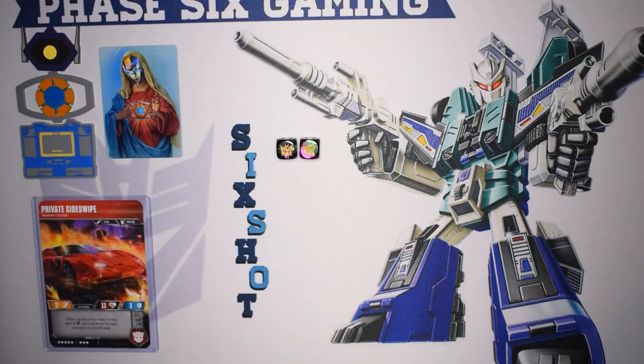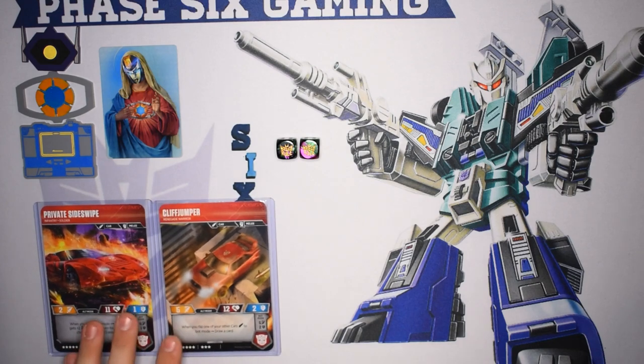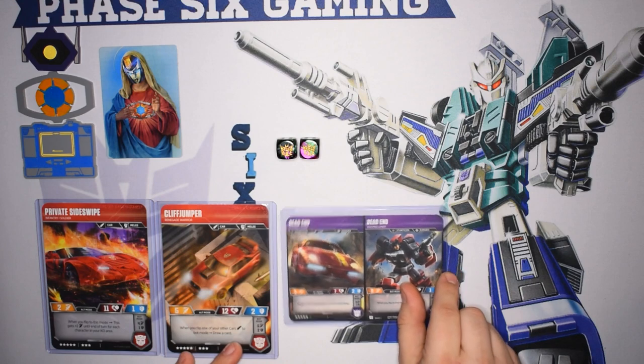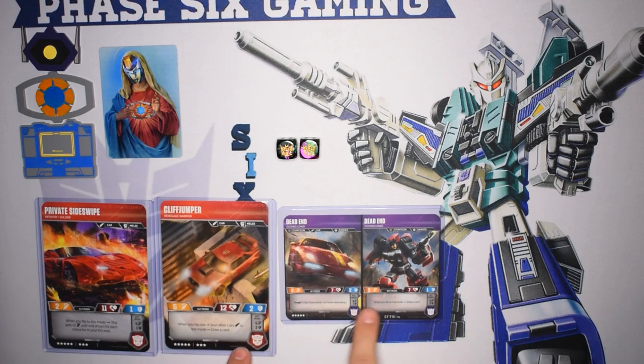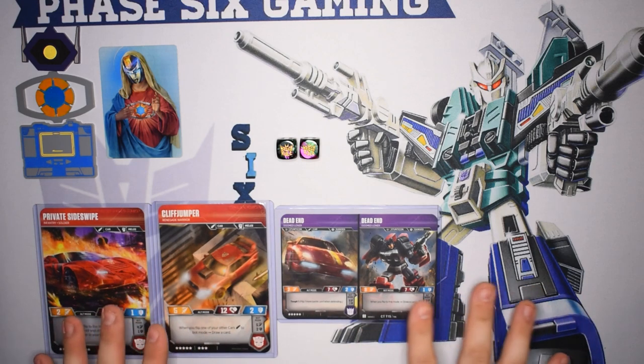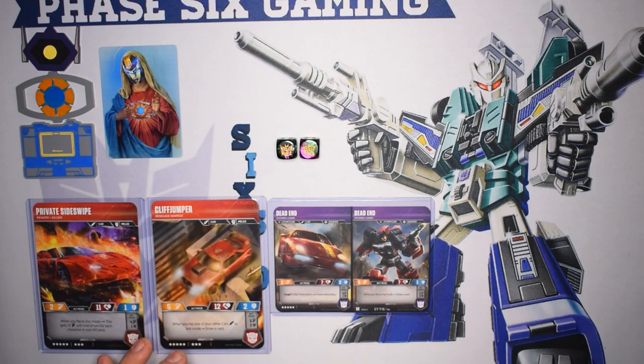Aside from Sideswipe, we are also playing Cliffjumper. Everyone knows we love Cliffjumper — I love cars, period. I really wanted to jump in on this challenge. Dead End for the Cliffjumper-Dead End draw combo. In this game, drawing is so important — getting the cards you really want to play, getting your upgrades to deal more damage or just survive attacks. Drawing is super important.